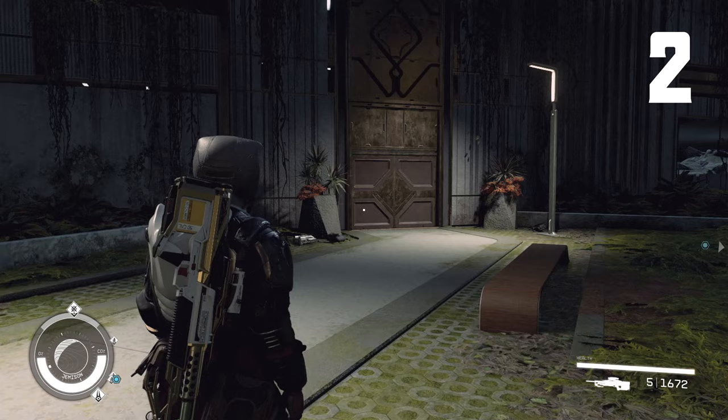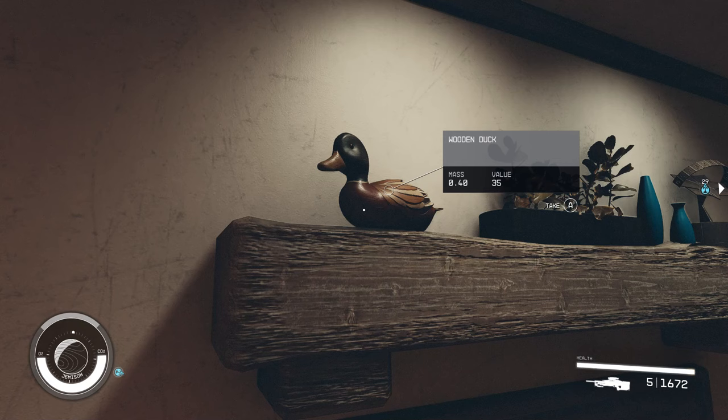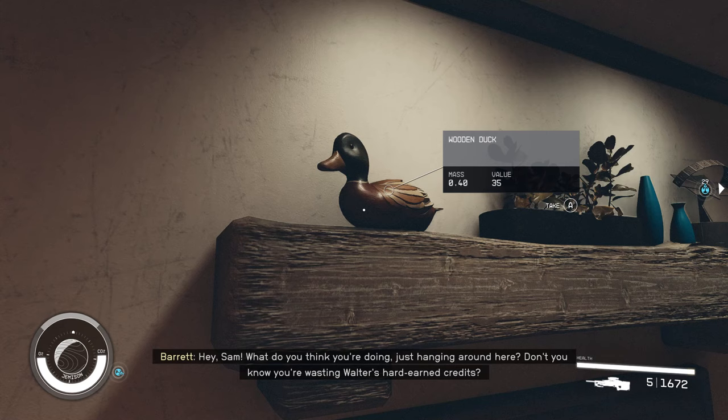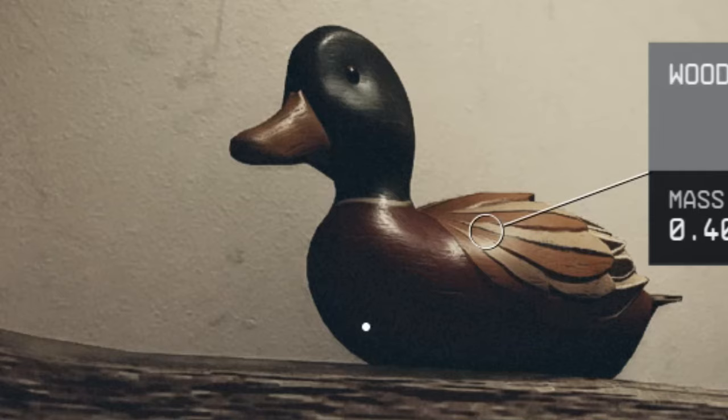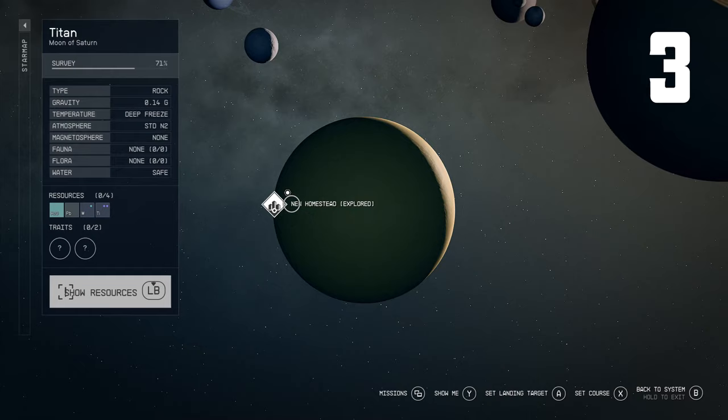I don't know if Nirnroot appears anywhere else in the game, so let me know if you've found it elsewhere in your playthroughs. Our next secret is a very small one but somewhat charming — head to New Atlantis on Jemison, then to the Lodge. On the mantle above the fireplace there is a wooden ducky, and if you pick it up it makes ducky noises. The question is: is the ducky possessed? Probably not, but it is a rather fancy detail.